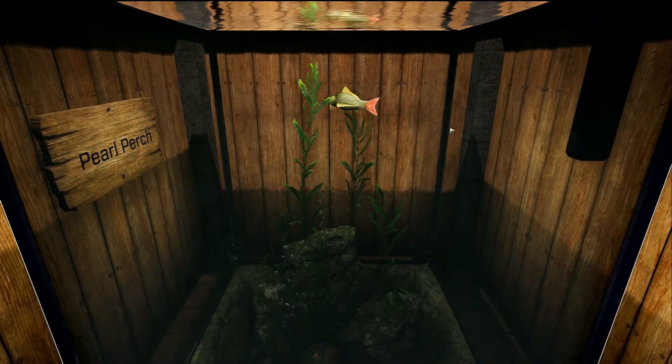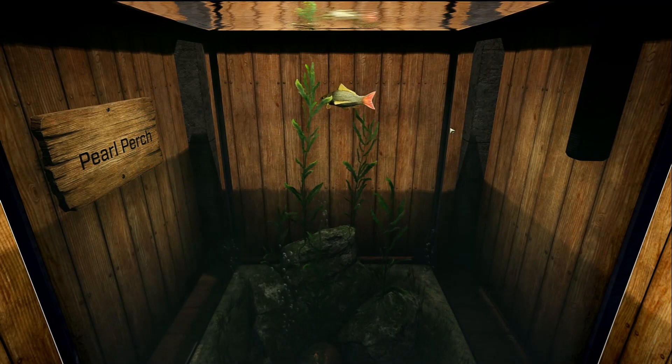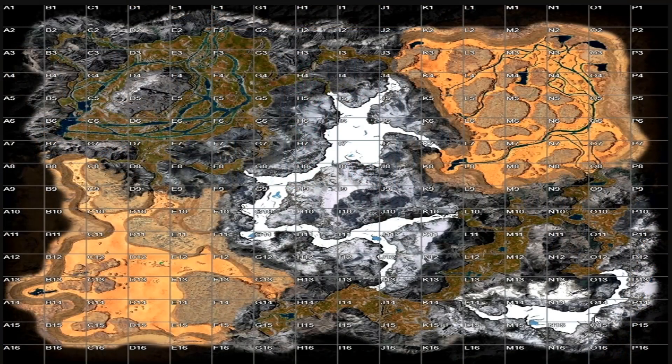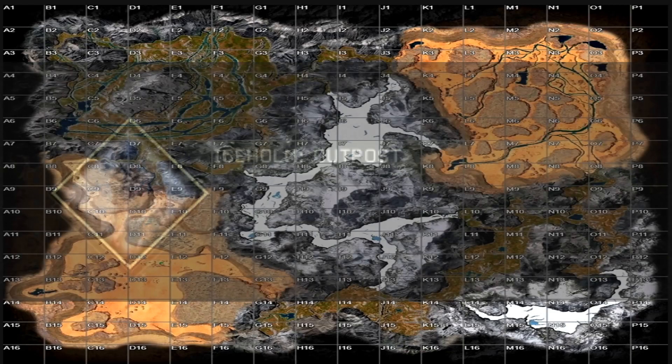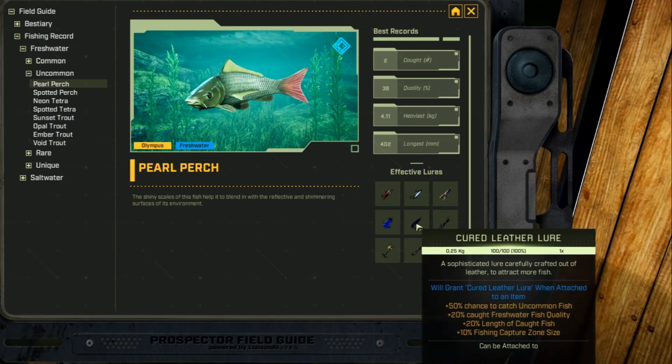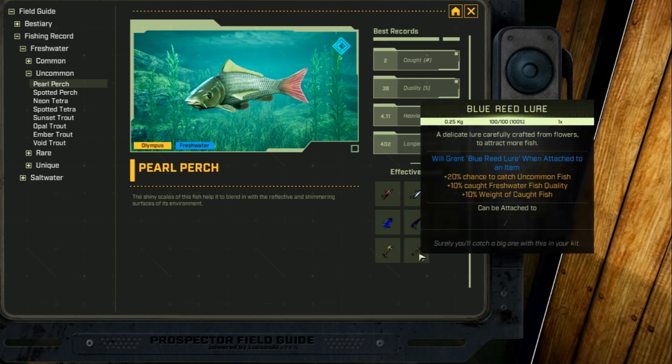This is the Pearl Perch, and it is an uncommon freshwater fish. On Olympus you can find these in any cave in both the Central Arctic and Southern Glacier biomes. You can also find them up at the north ponds at M9, N10, and O8, and pretty much anywhere in the forest biome — though the north ponds seem to give a higher chance. You can also find it at the Ice Home Outpost. This fish likes refined iron, advanced iron, gorge flower, cured leather, reed flower, yeast, and blue reed lures.